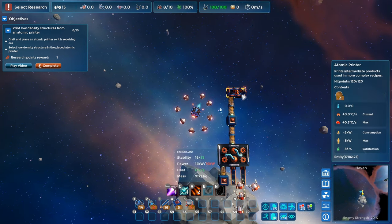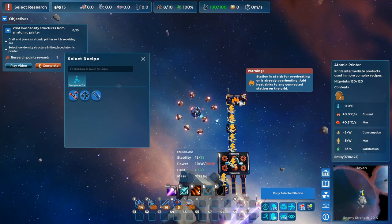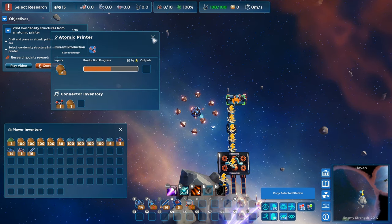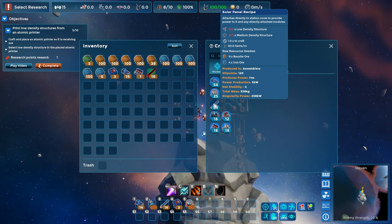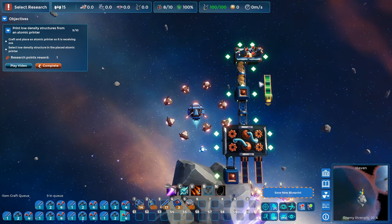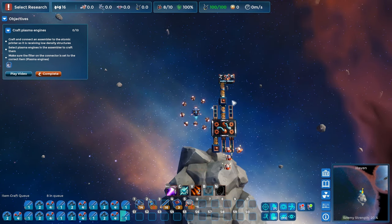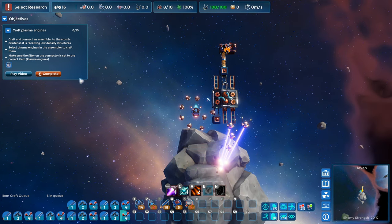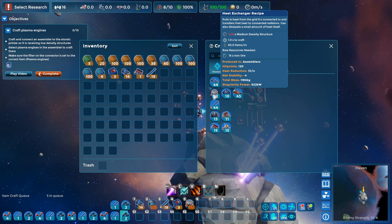Now we're getting heat warnings — we'll take care of that in a second. Pick a recipe for the atomic printer: low density structures. We're off and running on that production. We've got power issues — let's make ten more solar panels and put down a couple. Power's no longer a problem, but heat is. I think they're going to tell us in the tutorial to do this, but I'm going to jump the gun and build some heat sinks.